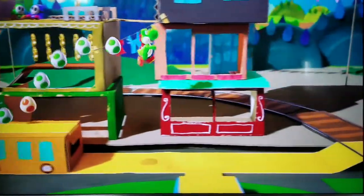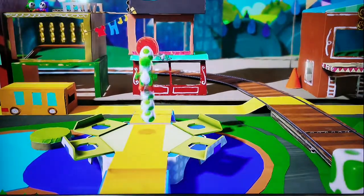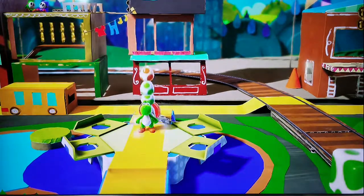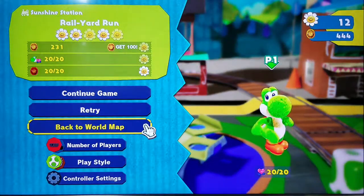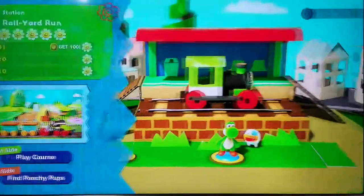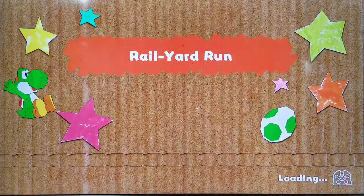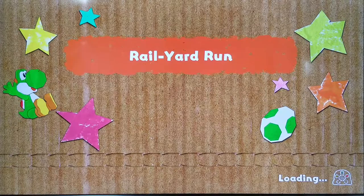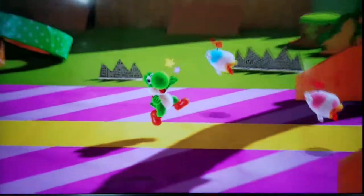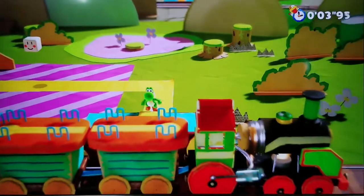I'm going to stop this playthrough prematurely so I can show you guys the Poochie aspect, which is the same level but backwards. I'm going to go ahead and stop here, with Yoshi facing the screen and give you some kisses there. Yoshi! So I'm going to quickly do the find the Poochie Pups. When I first did it, I was trying to interact with everything so I didn't get the reward for it. So now I'm going to try — this is more of a speed run. Now I'm going through the stage backwards.